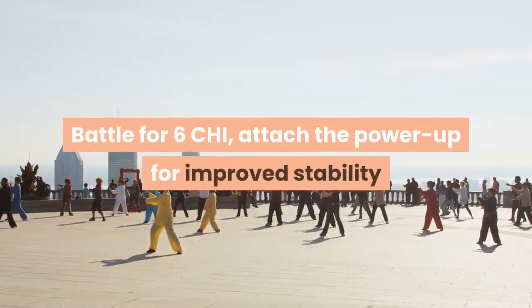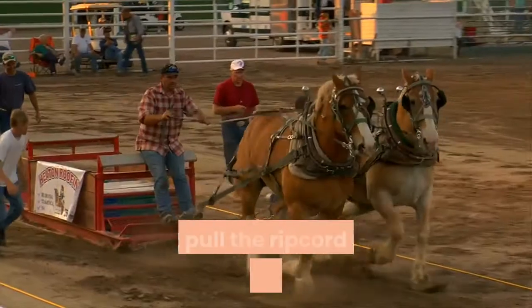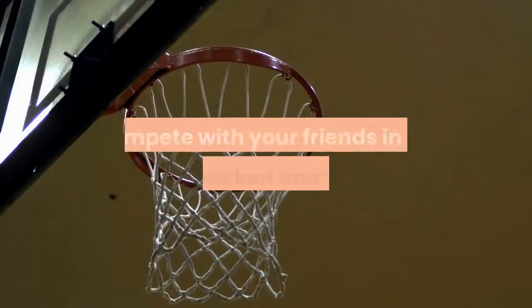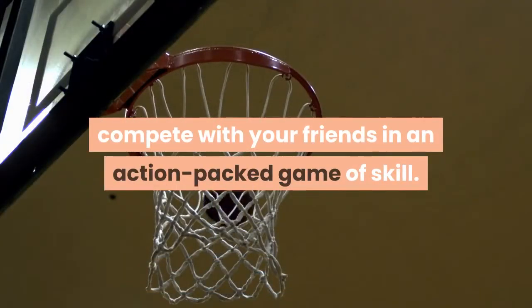Battle for 6 Qi: attach the Power Up for improved stability and pull the Rip Chord to unleash the Speed Or. Collect the cool transparent Speed Or and compete with your friends in an action-packed game of skill.